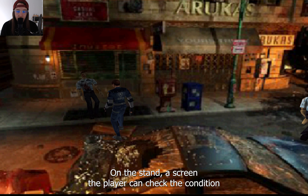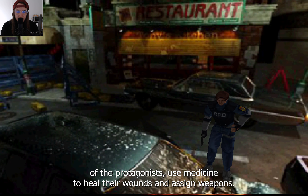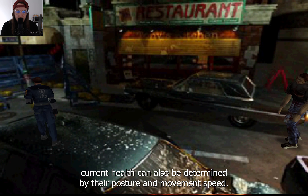On the status screen, the player can check the condition of the protagonists, use medicine to heal their wounds, and assign weapons. The character's current health can also be determined by their posture and movement speed.